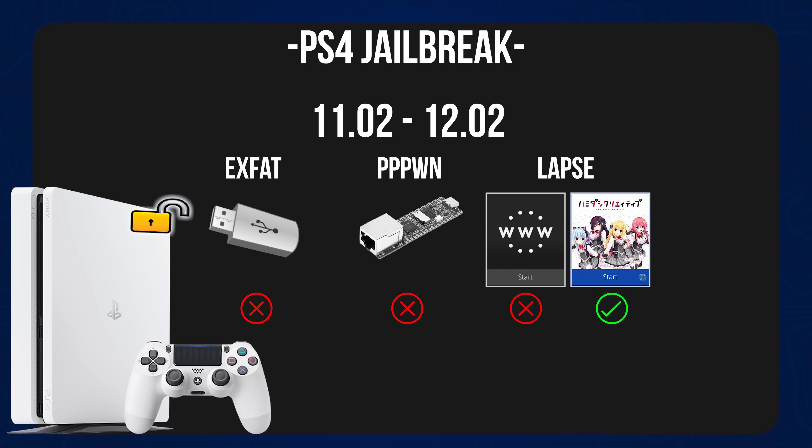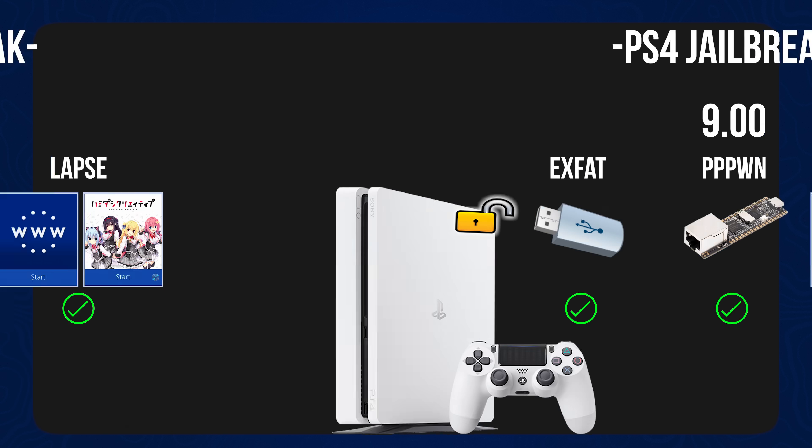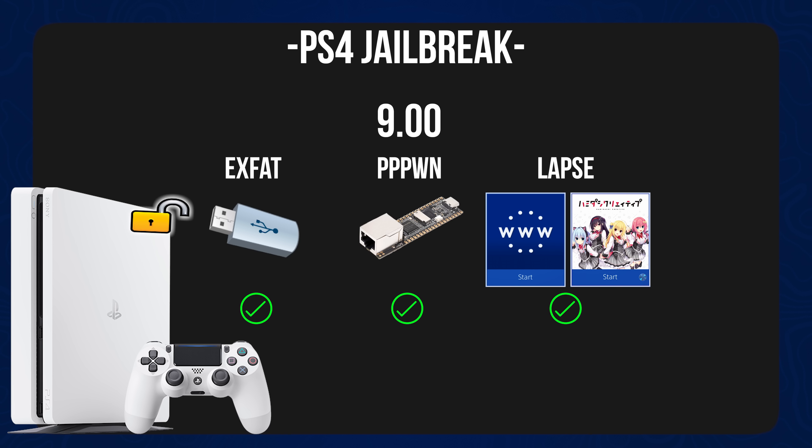Just by looking at this, you can clearly see why the general advice is always to stay on as low a firmware as possible — the lower the firmware, the more jailbreaks and vulnerabilities are available to you, especially since this new jailbreak can run on all of those older firmwares too. If you're on 9.00, you can use the new jailbreak without updating, and you also have access to all the old jailbreaks. Whereas if you update to 12.02, you only have access to the new jailbreak and none of the previous ones.